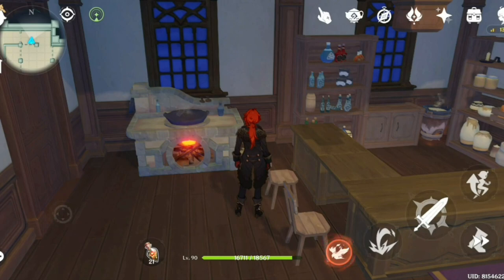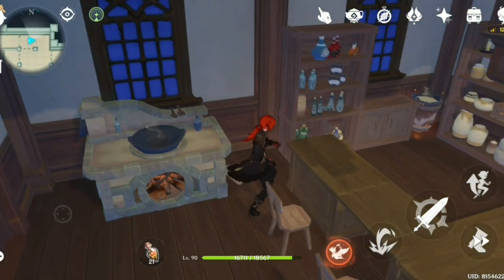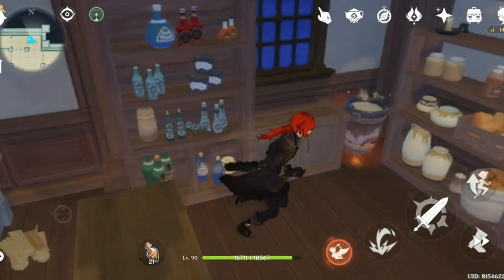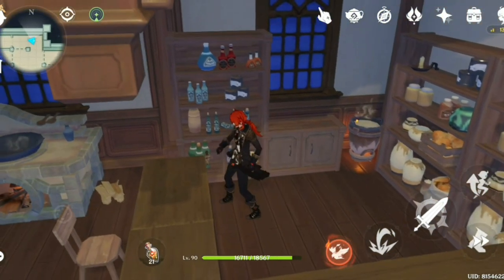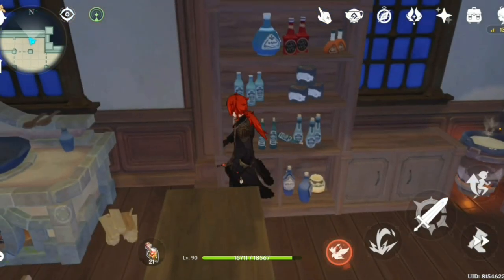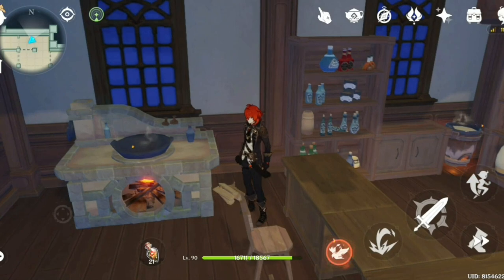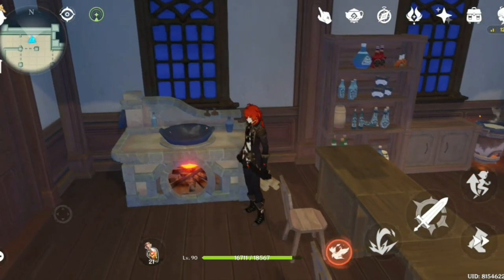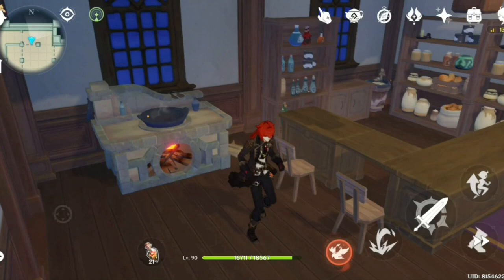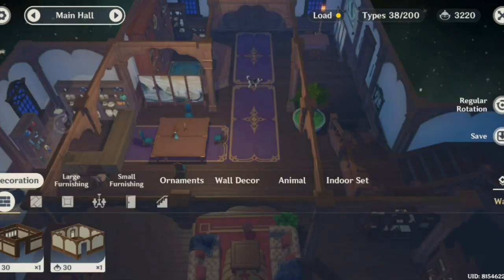The next item would be these stoves right here. As you can see, I have two stoves — one big one from the battle pass and one small one. Each one of them actually consumes about 558 load, while the big one gives you about 90 adaptable energy and the small one gives about 60 adaptable energy. So you want to be smart about placement and consider the load when deciding where to put them.